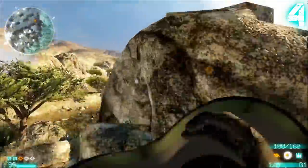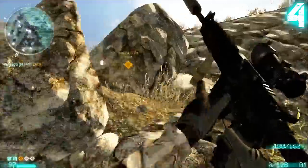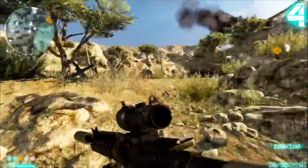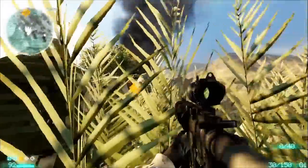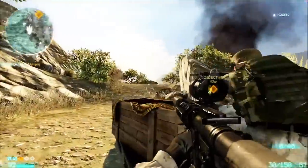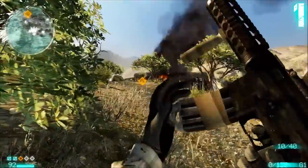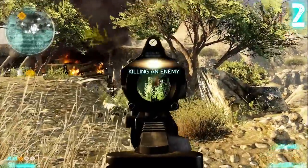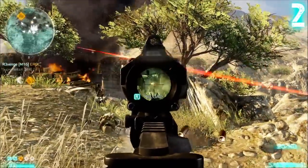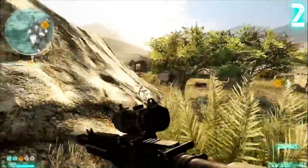I think I like the Red Dot Sight a little bit better than the Combat Scope, just because the Combat Scope has a black cross over its actual scope, which can be a little bit distracting. I also think that the Combat Scope is a little bit smaller, so you can't see quite as much through the scope as you can with the Red Dot Sight. That's why I usually use the Red Dot Sight, but there's really not that big of a difference between the two.